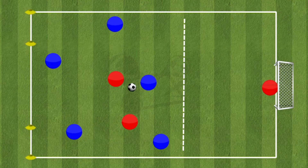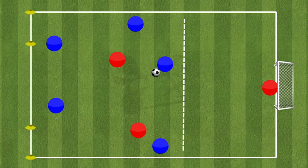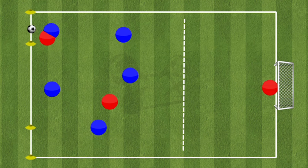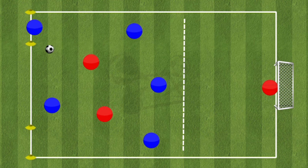The focus of this session is working on building up play in central areas to finish with the red team, looking to try and win the ball back and drive through one of the two yellow gates as shown. The blues, when in possession, must try to make between three and five passes before breaking through.